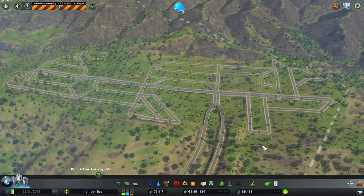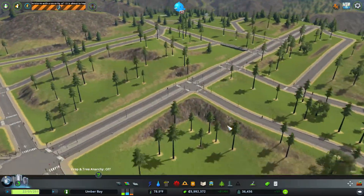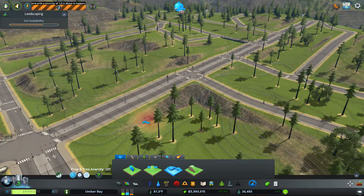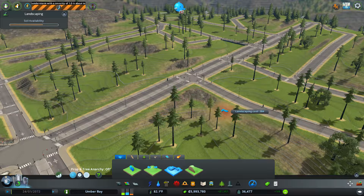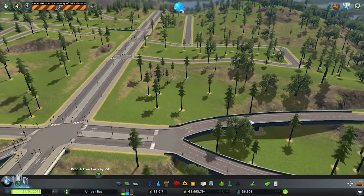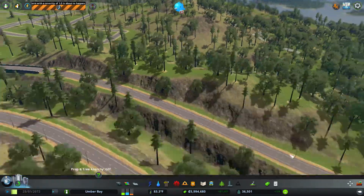Welcome back to Umber Bay, specifically Far Veil. I just noticed on the intro that this area looks really bad — I want to smooth this out. Just a little, we don't need it super smooth, but just like that. That looks a lot better. This area looks cut out, which is actually the intent.